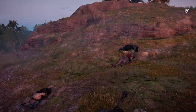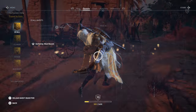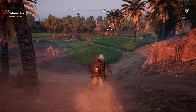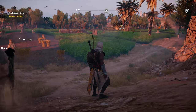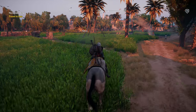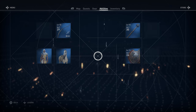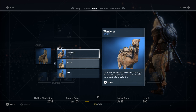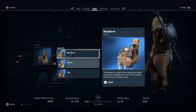Let's take a look at our quests — the Scarabs deal is 1000 meters in this direction. Let's call our mount. Actually, if I dismount, I want to check something — it gave us different mounts. Let's see what we've got: 'Wanderer — said to have walked the length and breadth of Egypt, no corner of the civilized world was too far away to visit.'